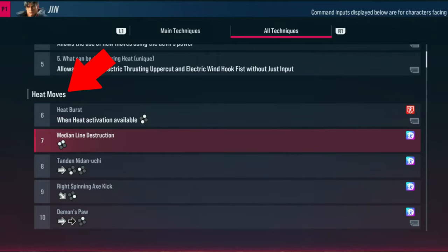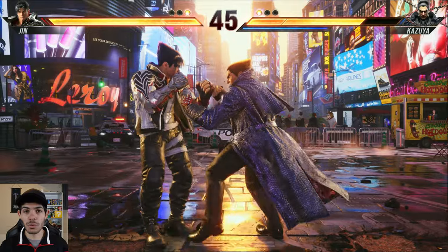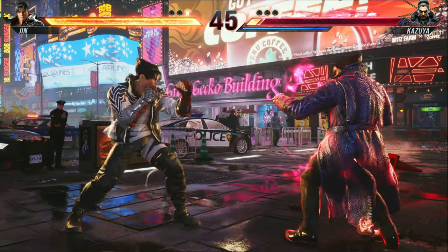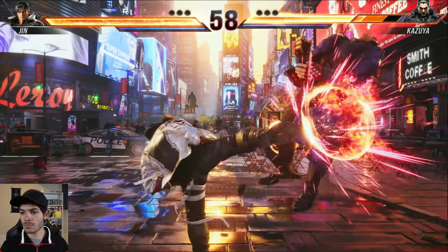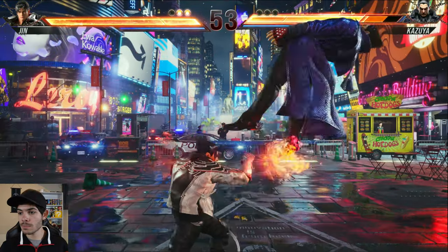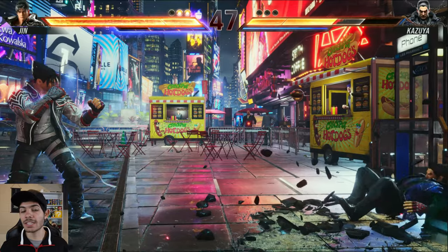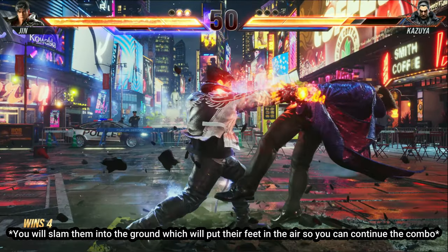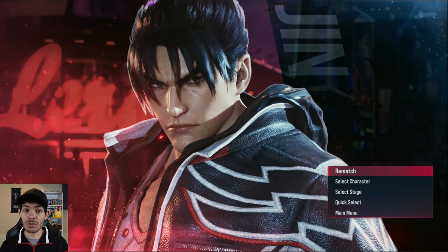The second way to activate heat is called a heat engager. Your character has certain moves that will put them into heat mode — they will rush down their opponent, and then you can continue a combo into whatever you want. So it'd be a good idea to memorize which moves your character uses to enter heat mode, because that can really catch your opponent off guard. My advice for using heat mode in a match would be to use it to extend a combo. See how it puts Kazuya's feet up in the air and I can continue the combo from there? Then you're in heat mode and you can pressure your opponent however you wish.